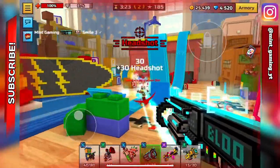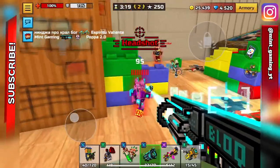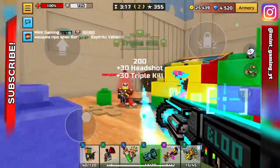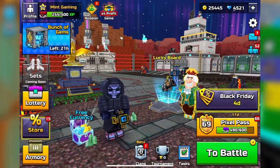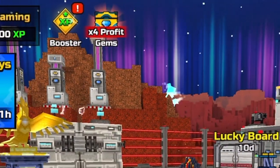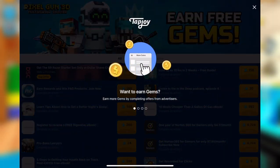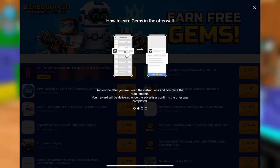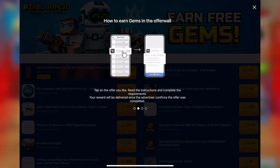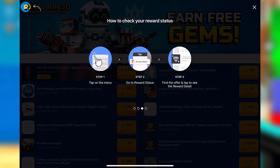Make sure to stick around to the end of this video so you don't miss any tips. We're going to start off with the most important tip: currently there is an offer wall in Pixel Gun 3D. A lot of you guys know about this — it's a pretty cool way to get gems for free by clicking on apps, downloading apps, and completing challenges to get gems.